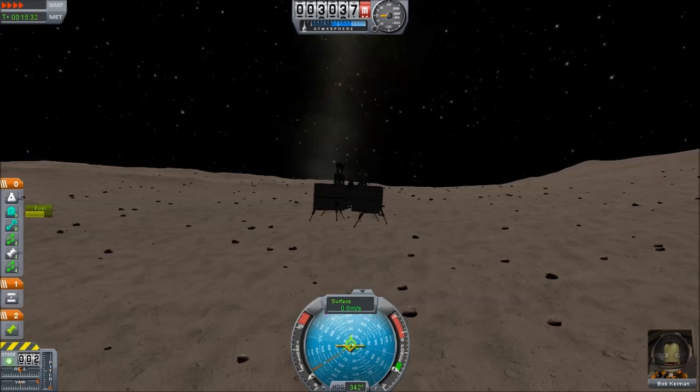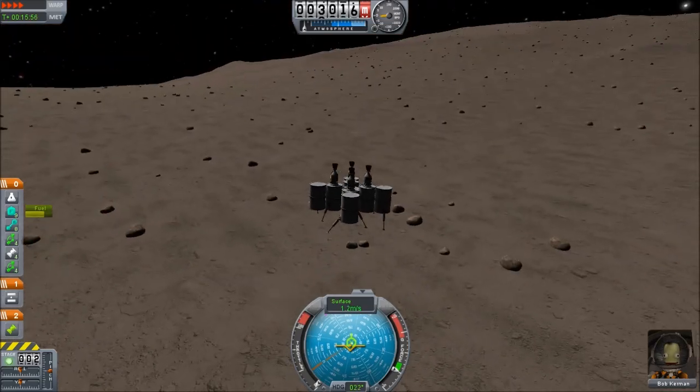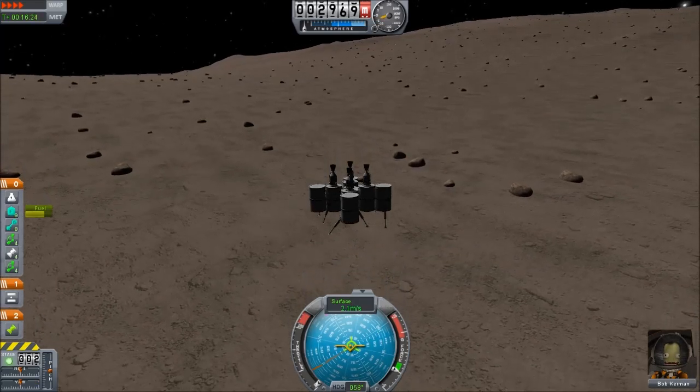First of all, let's clear it out of the way. It is not possible to de-orbit any of the moons in the game. They are all on rails and nothing you can do will adjust their orbit in any way whatsoever.